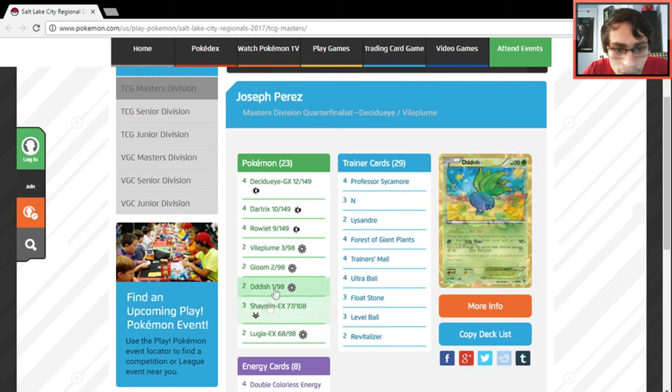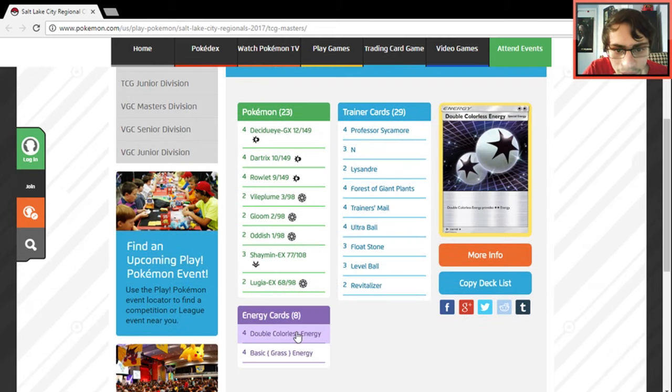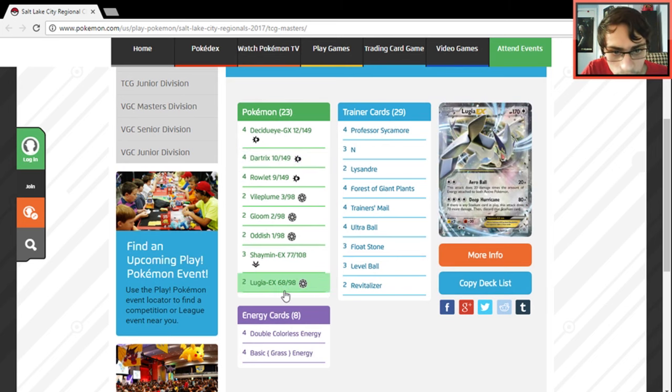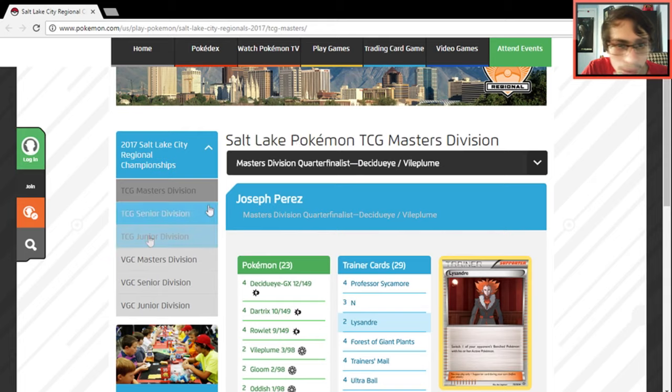Another Decidueye Vileplume list — it's basically like the last one but plays two Lugia and no other attackers. No Mewtwo, no Tauros, no Beedrill — just two Lugia, three Shaymin, two Vileplume, four Decidueye, four Rowlet, four Dartrix. That wraps up the Masters division.